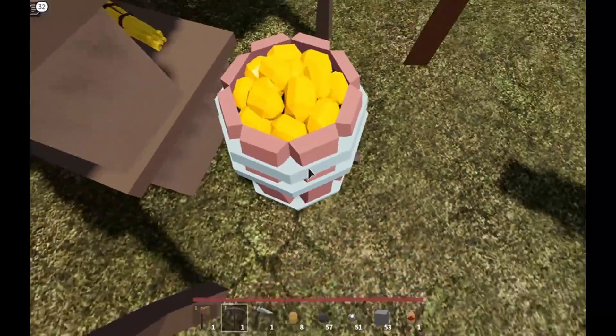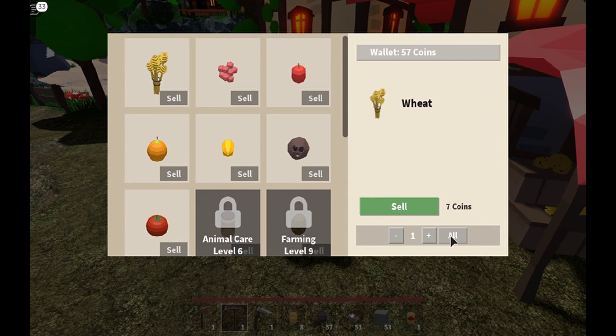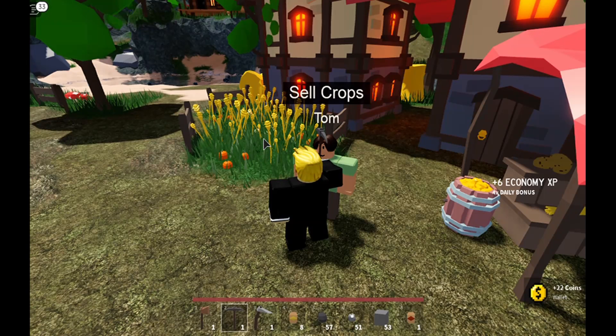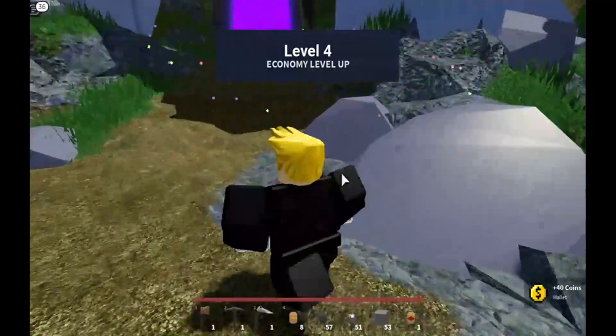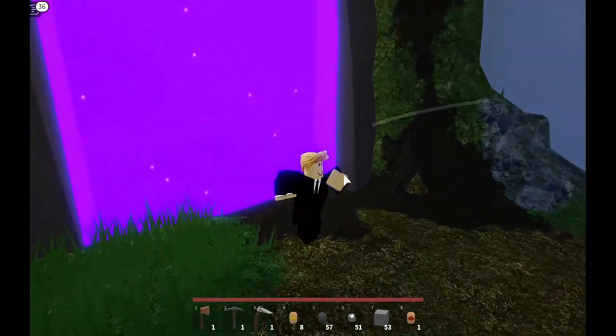I'm going to very quickly sell all of my wheat. I've got some sweet berries I need to sell as well. Do I have a lemon? I've got two of them — perfect. So I'm going to very quickly head back to my base. See you guys there.